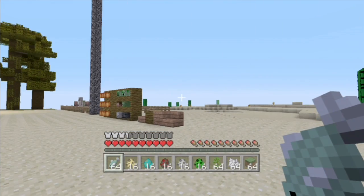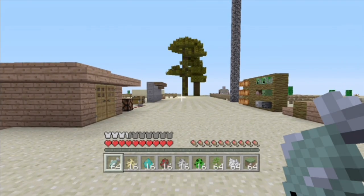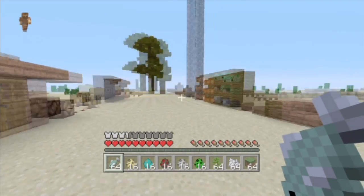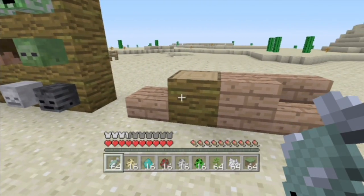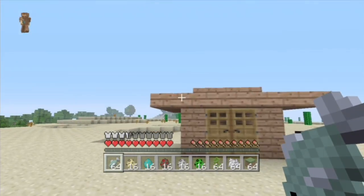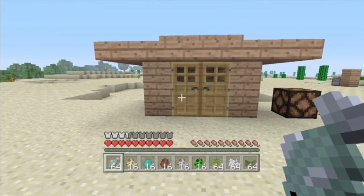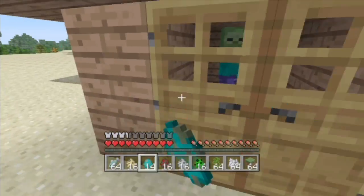Right here are all the features for TU12. Let's begin with the jungle blocks. We have the jungle half slabs, jungle wood, jungle planks, and jungle stairs. Then I have this nifty building right here and I will show you what it's going to be doing.